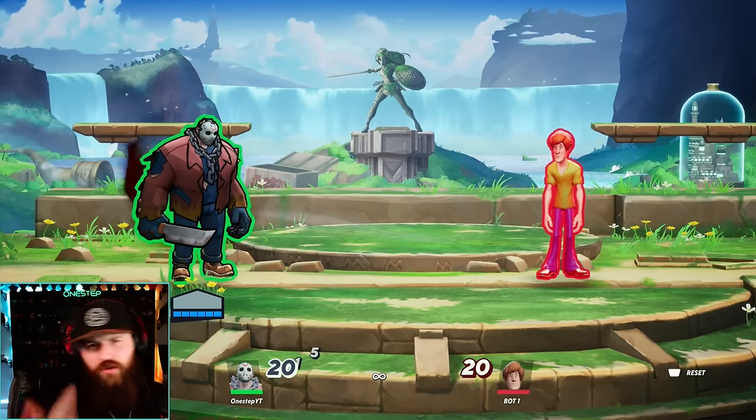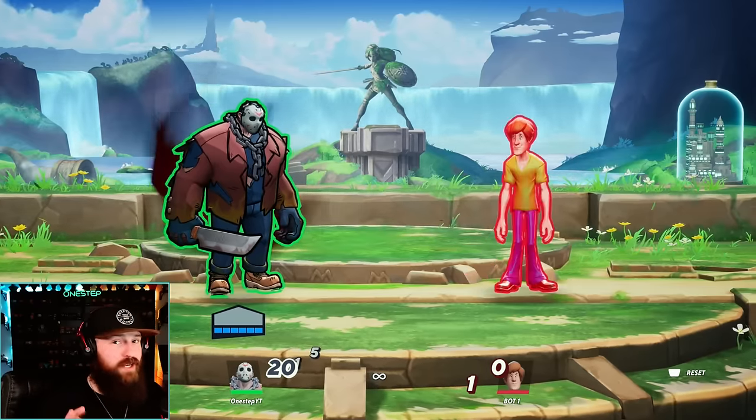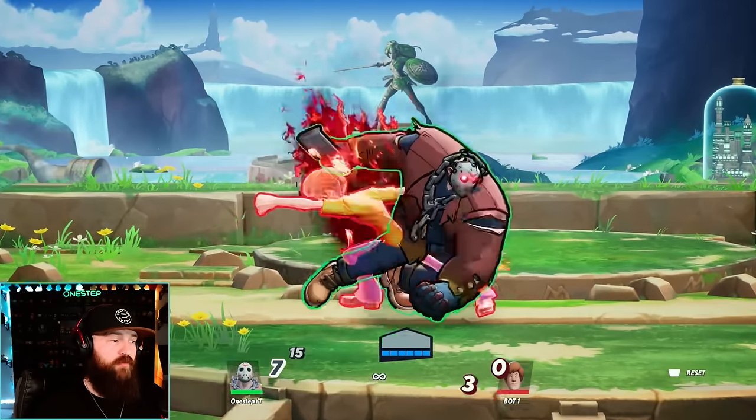Not only are we faster, stronger, doing more knockback, and have more health, but during this rage, Jason does not take knockback. So we're going to get fully enraged and you're going to see Shaggy hit us and we're just going to tank right through it. So if you're fully enraged and you just tank through a hit, that's a free combo for you.